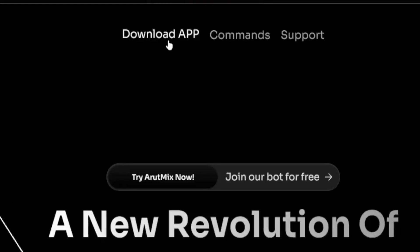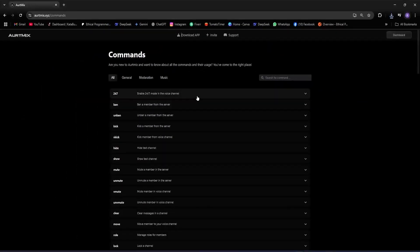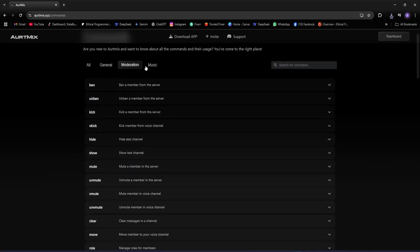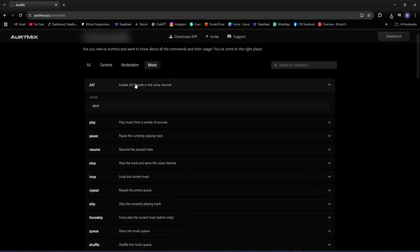There's an interesting thing here: Download app — they have their own app to manage the bot. We'll check that out in a bit. Next we have commands. If we click on it, we get all the commands available. From here you can filter them — general, moderation, or music commands. If you click on any command, it expands to show you how to use it. Very nice.